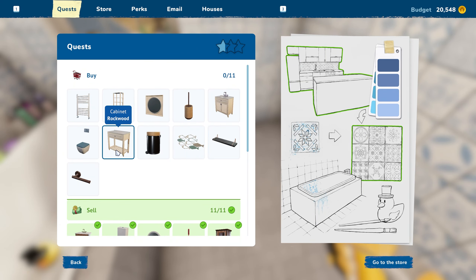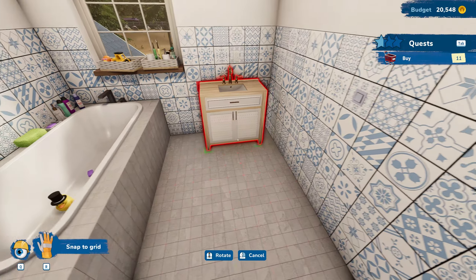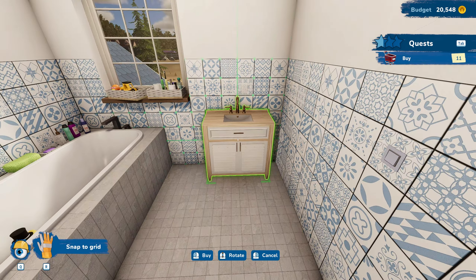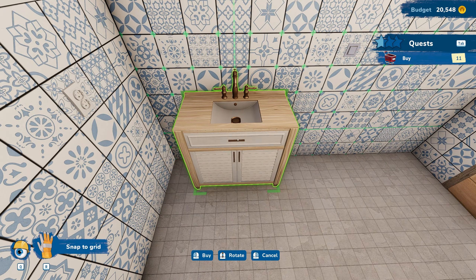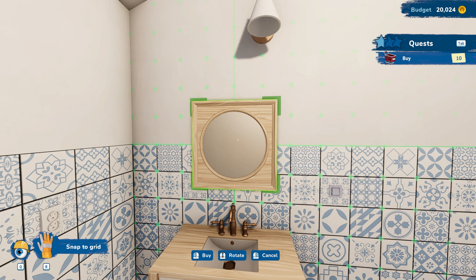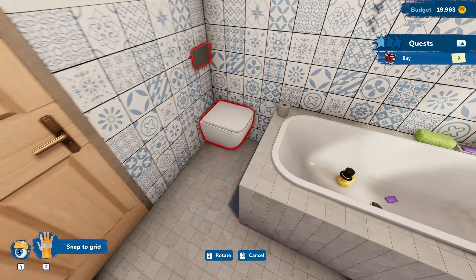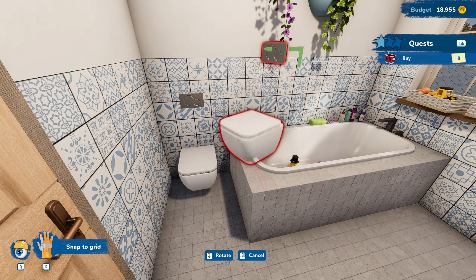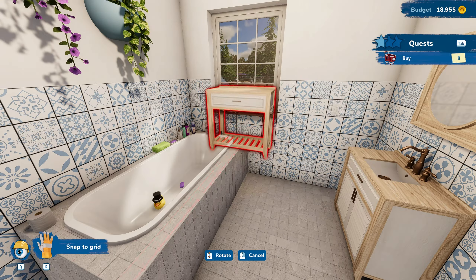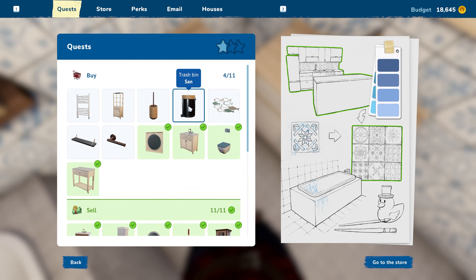Now we just need to put everything up. We'll start with the sink. Where should we put the sink? I think it was on this wall - actually it would look fine here too. Let's put it over here, stick it out by two notches. Let's grab the mirror and get that lined up - looks just fine. Let's grab the toilet - that's a great toilet by the way, they did a great job picking that. We'll line this right up like that.